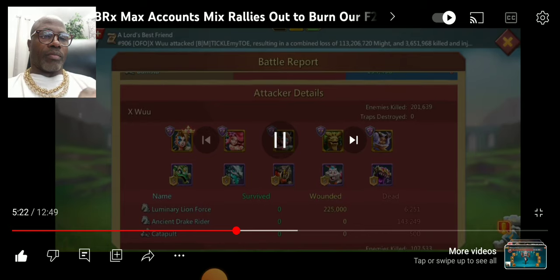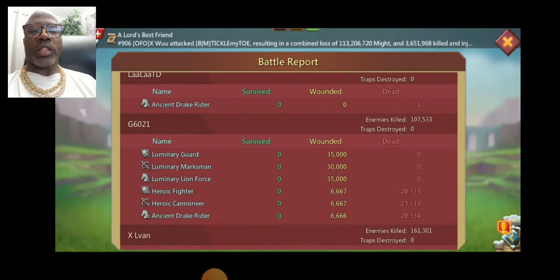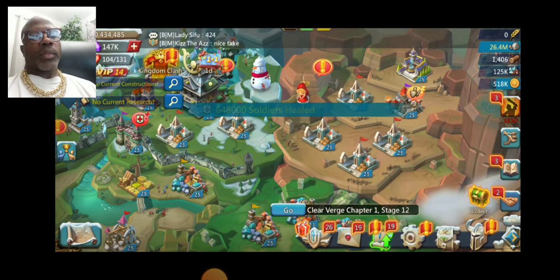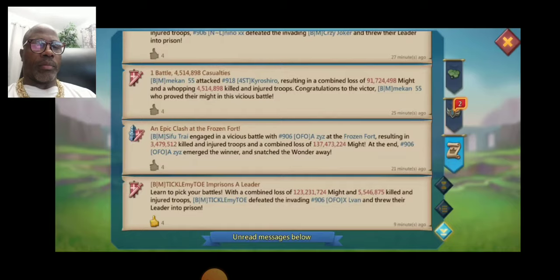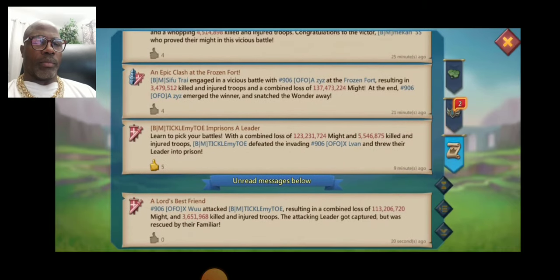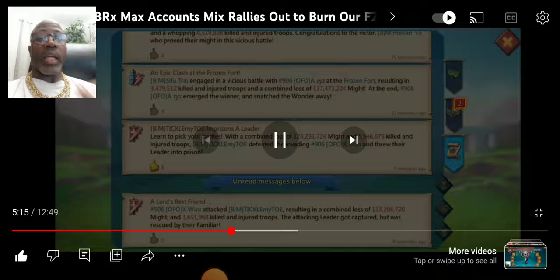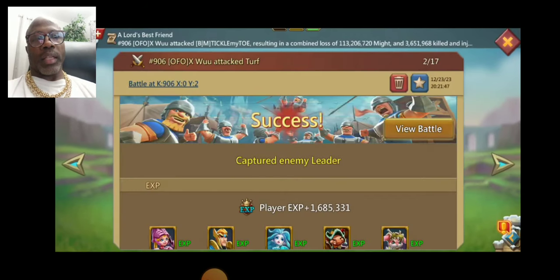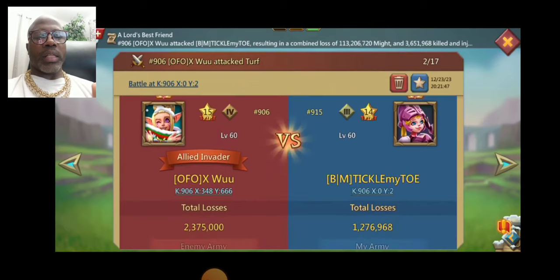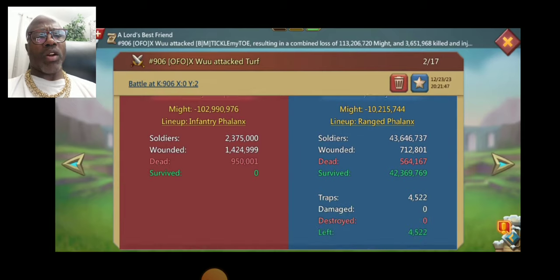My point of the video is to show that the T3 are obviously being effective — because if he just had T2s with that minimum amount of T4s, he would not have done really great at all. On the third rally we're going to see, he did end up burning, and I believe it was mainly because of the automatic counter — if they're in infantry phalanx and you go to range phalanx, that's a counter.